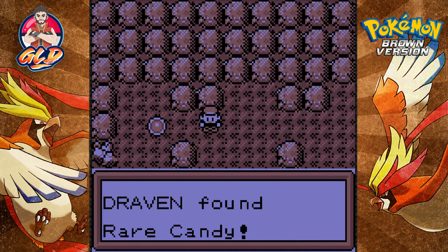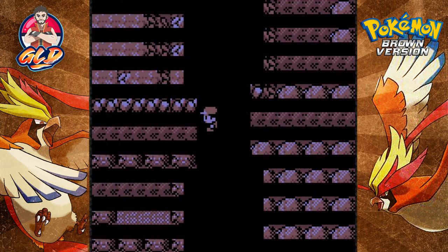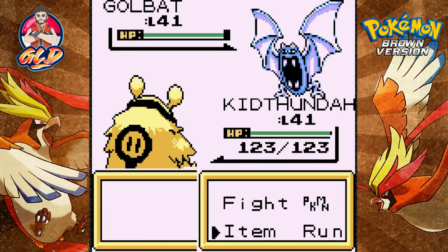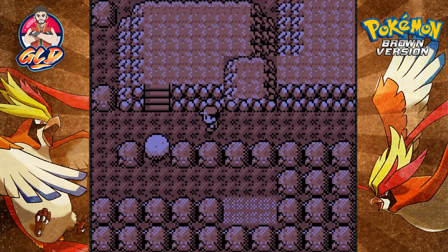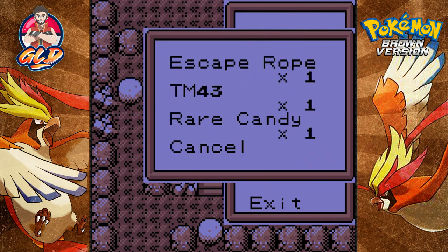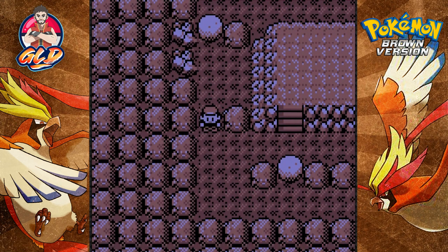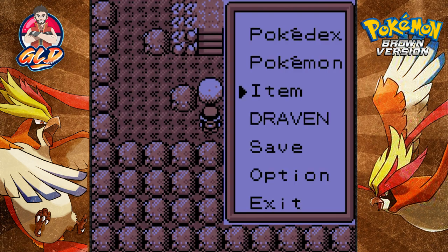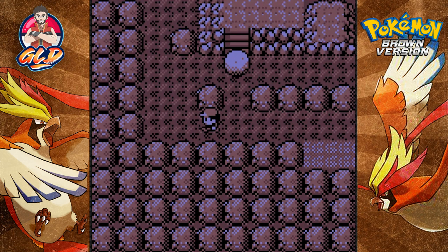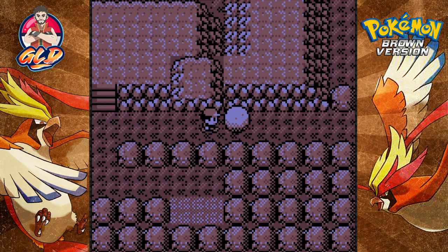We have TM 43, the rare candy, and it looks like we need a boulder for this area. Hold the phone - this place looks familiar. In our episode two episodes ago we went through that safari zone-like place and there happened to be a secret cave of some sorts. It literally takes about 500 steps to get through the whole area, which we couldn't do. There was a secret cave that looked exactly like this.